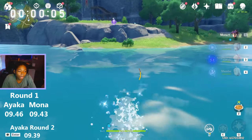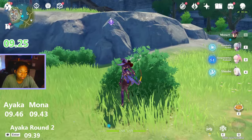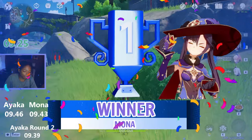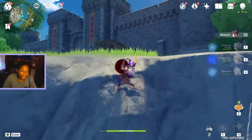Every time I start sprinting, a new song in the world starts — a new Mondstadt song. Mona was 8,985. Mona's faster. Both were faster the second time, but Mona was faster than both her previous time and Ayaka's time.